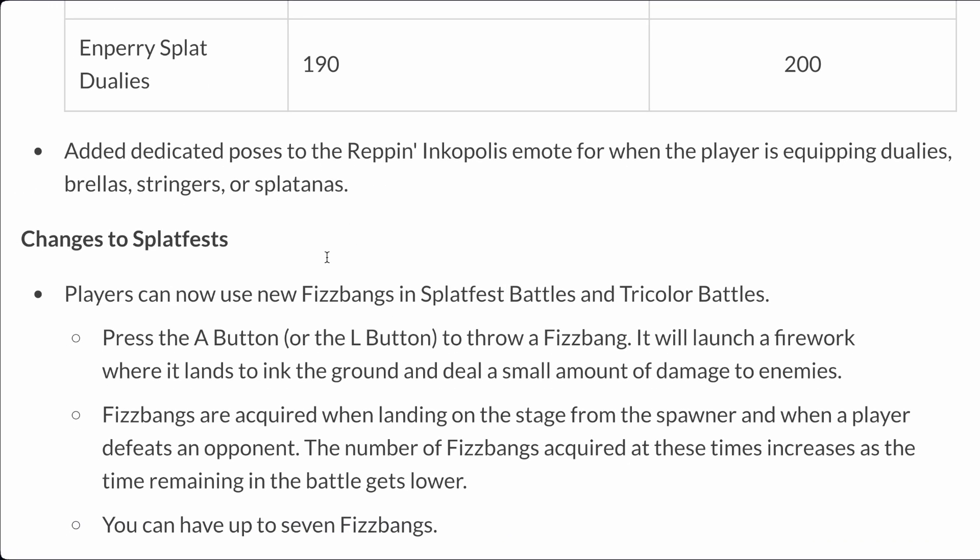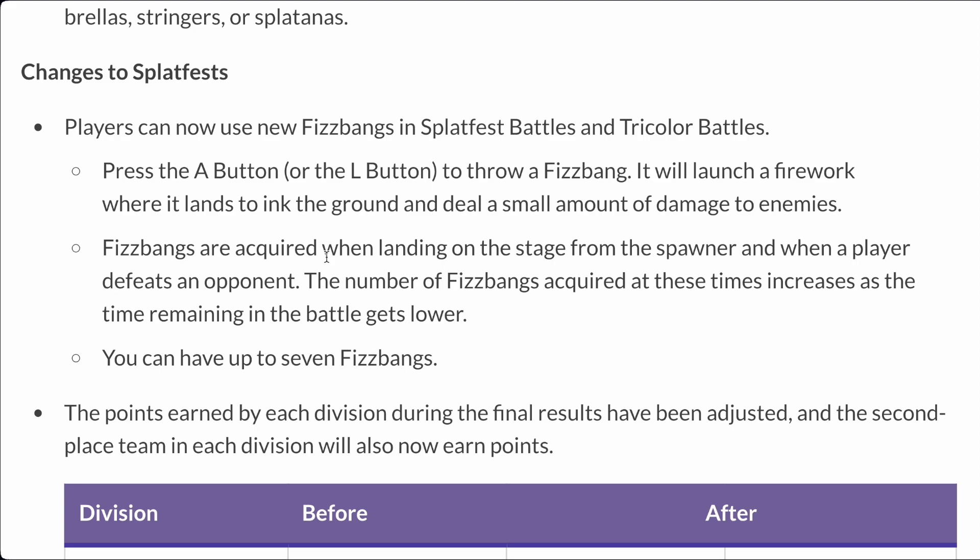Now let's go to Splatfest, which is probably the most exciting part. I've heard there were balancing changes to Splatfest. Players can now use Fizzbang in Splatfest and tricolor battles. I thought it would be a specific mode that Fizzbang would happen in, but apparently it's happening in both. Also, in the Fresh Season trailer when they were doing Fizzbang, they had normal outfits on — meaning they were probably in a private battle — which means we're probably going to get Splatfest in private battles soon.